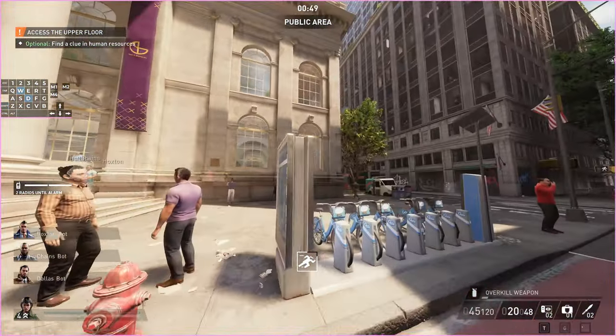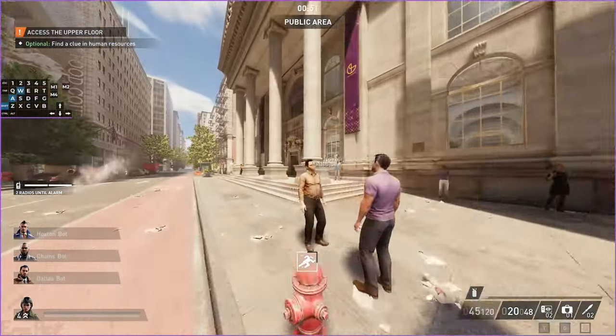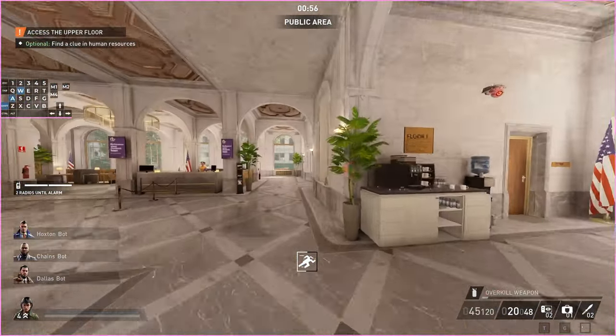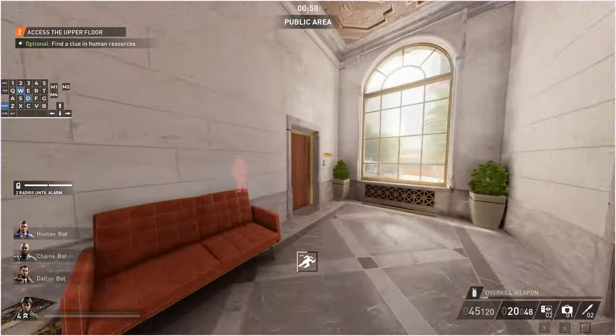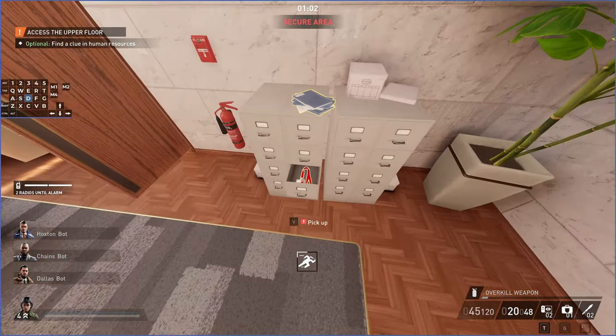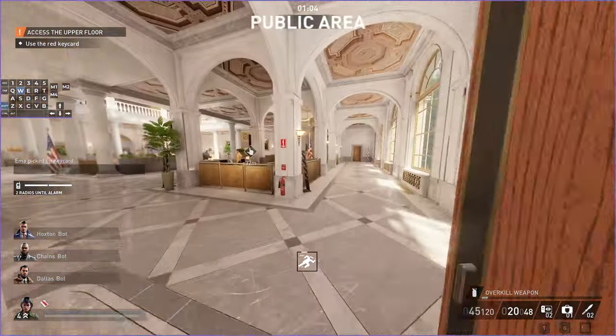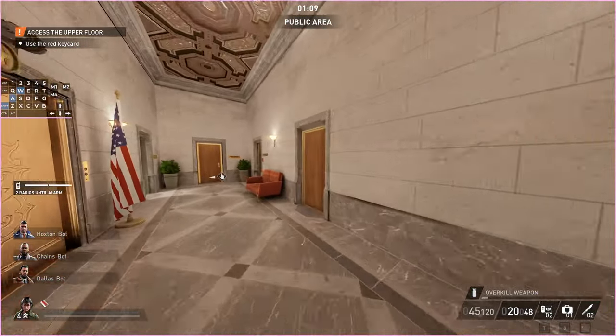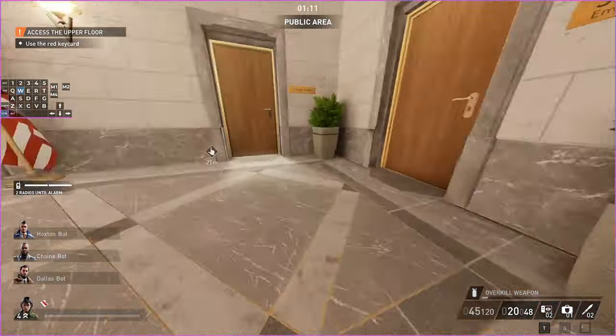Before you even go into the bank you can look through this window, and if you see that guy there you know that's the right room. If that guy isn't there - and you might notice I didn't actually do that, I just kind of went into autopilot - it's only up in that room. If you don't see the guy in here then the correct room could be over here.